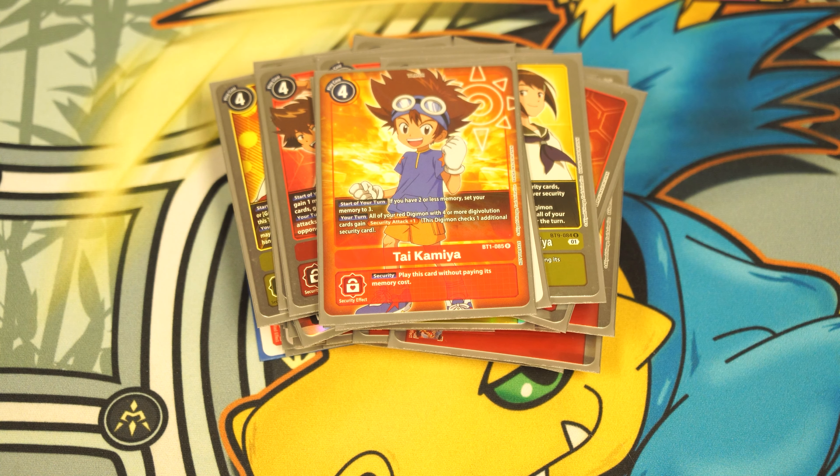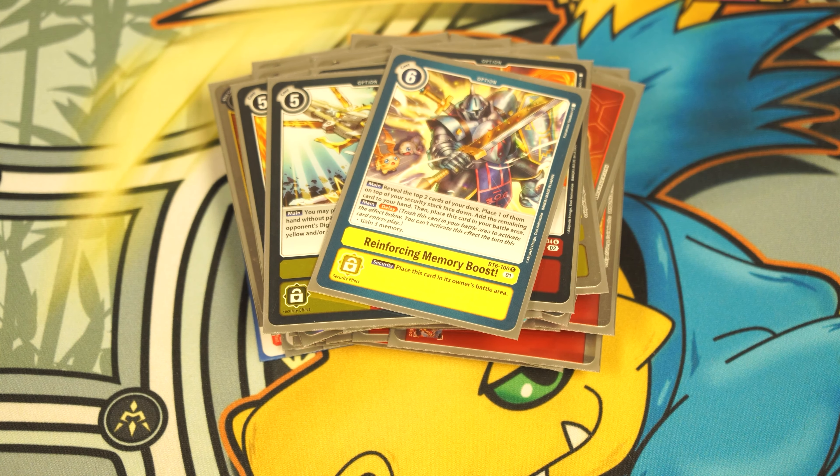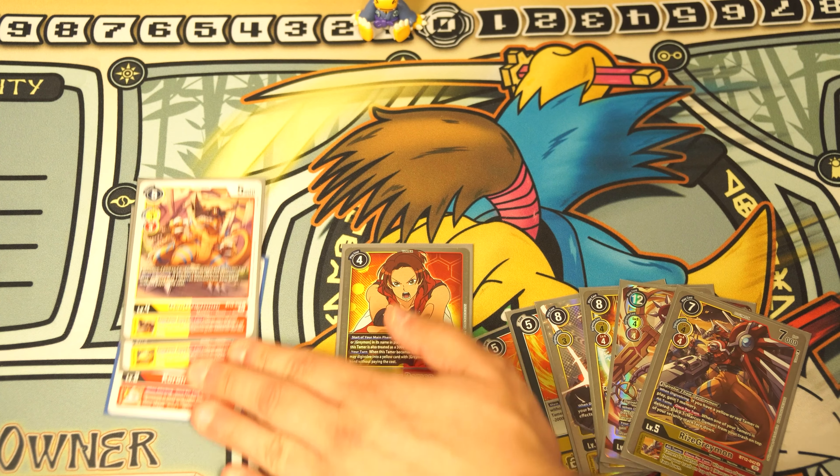On the tamers for the red version: still four copies of Marcus, he's your bread and butter. We've gone down to three copies of Tai/Kari — it's not a hybrid deck so you don't need four, but three gets extra memory here and there. We play one copy of the original Marcus Damon memory tamer — when you attack with a Greymon, suspend to gain a memory. You can also search it with BT12 Agumon and play it for free with BT12 GeoGreymon if you don't already have a tamer.